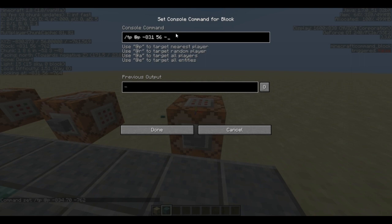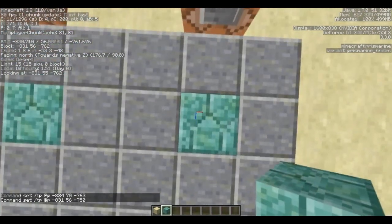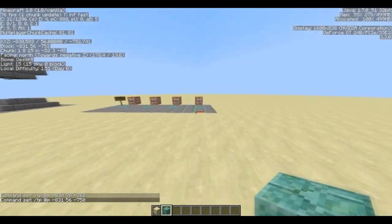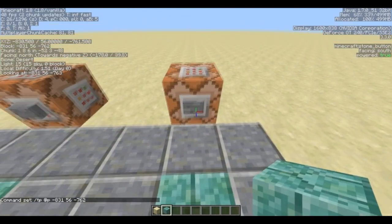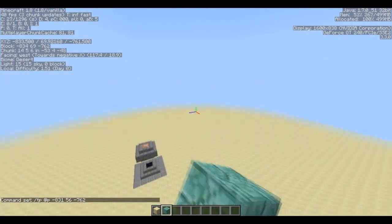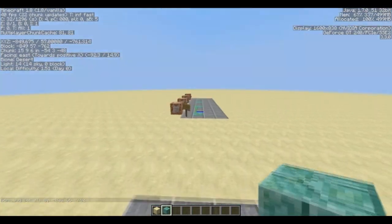Instead of minus 762, let's use minus 750. I need to stand on this prismarine block — Y is 62. And we teleport. We teleport onto the prismarine block. If I click that one, you see, we just move around teleporting.